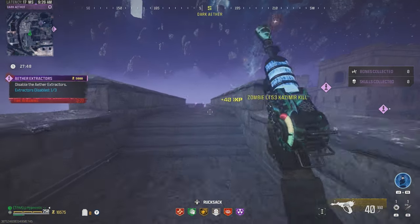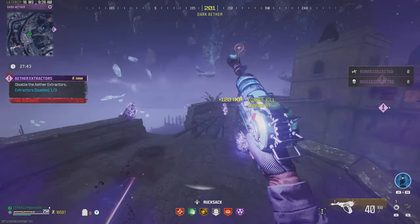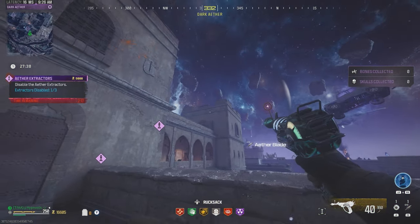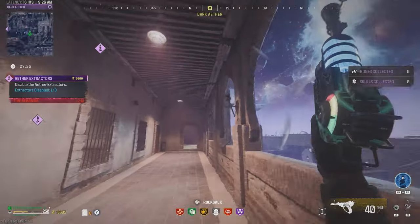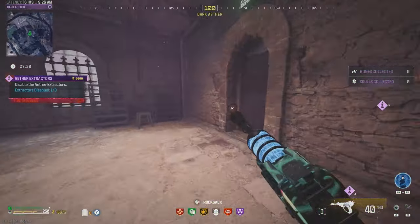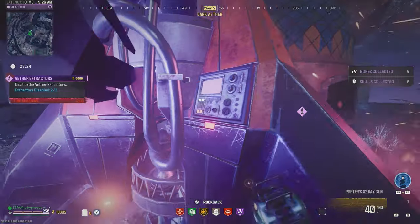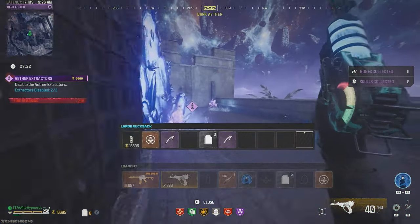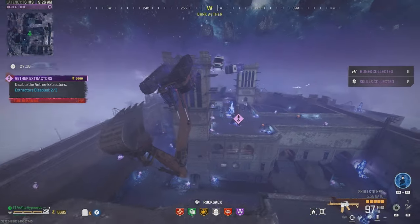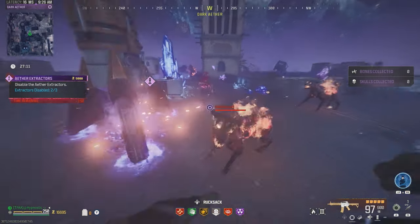Once that one's disabled, run in this direction. You'll have a few zombies up ahead — if you have an ether blade, throw that. Once you cross the wooden bridge, you'll see the next extractor. Throw a Kazimir at the wall — that's going to bounce off and land right by the extractor and clear your path. Run up here, make your way through this door, and disable the extractor. Super easy so far.